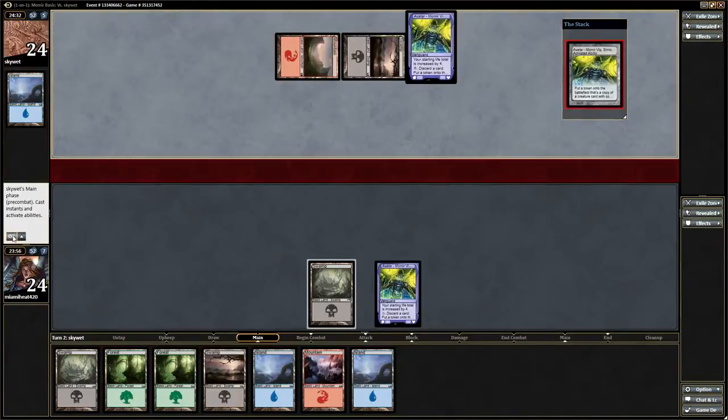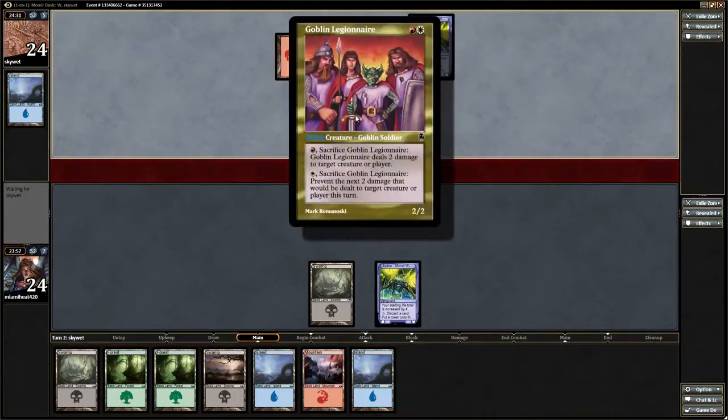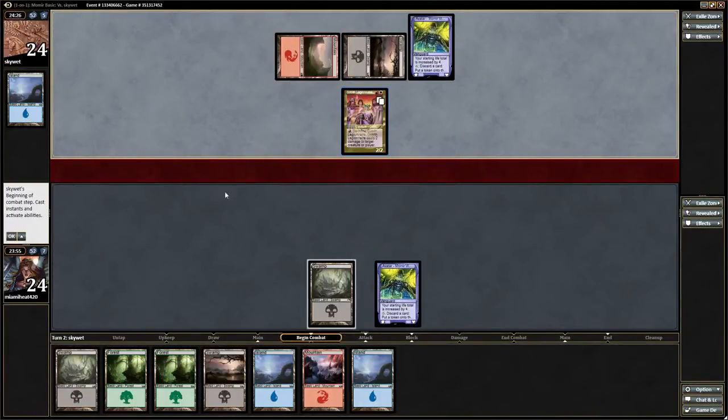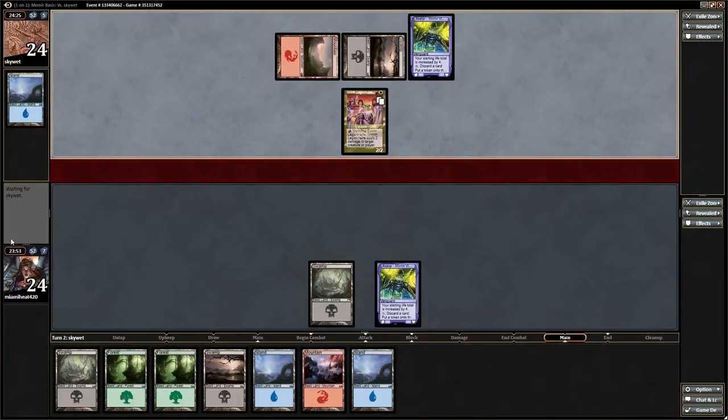So my opponent is making a 2-drop, and he gets a Goblin Legion here. So you can sacrifice it and it's a shock, or sacrifice it and prevent the damage — so that's okay. 2 mana is fine.